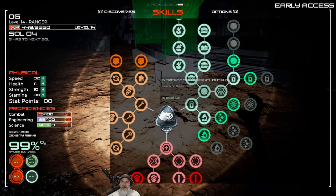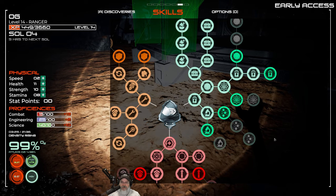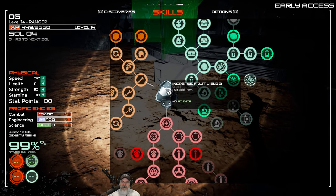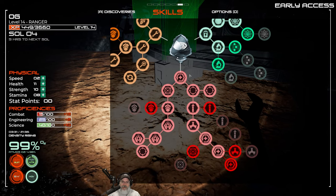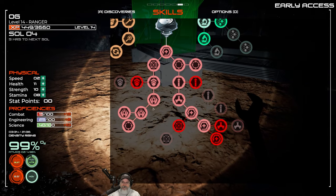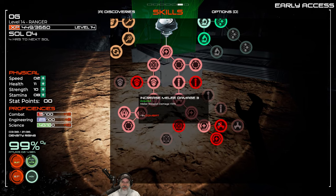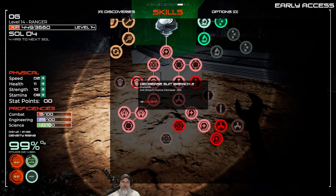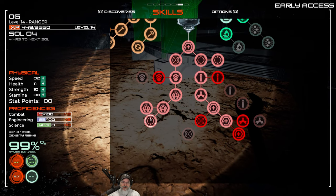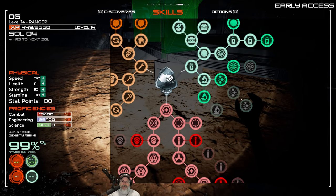For science we have 28 points. Let's work into increased solar panel output - we'll worry about spacewalking later. Faster plant growth is going to be great when we get the biodome going. For combat we have only 13 points. Weapon durability, gun durability, decrease suit breach. I think I'm going to sit on the combat points for now.